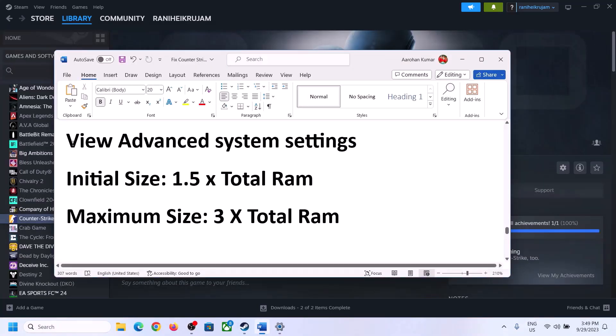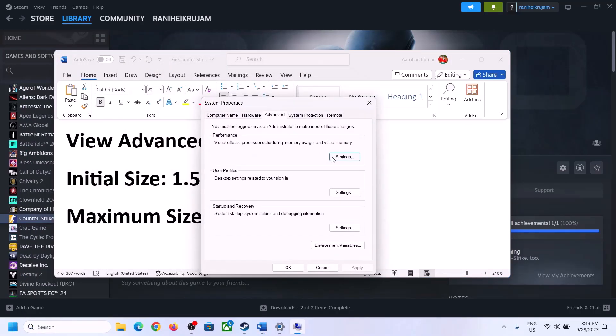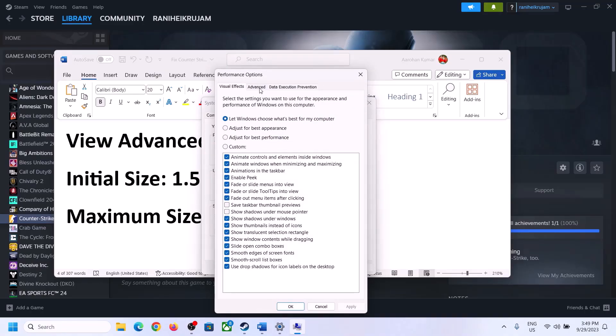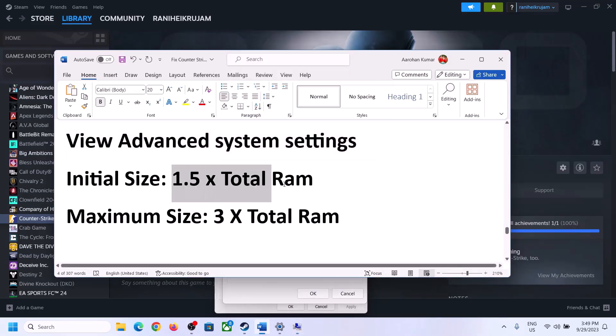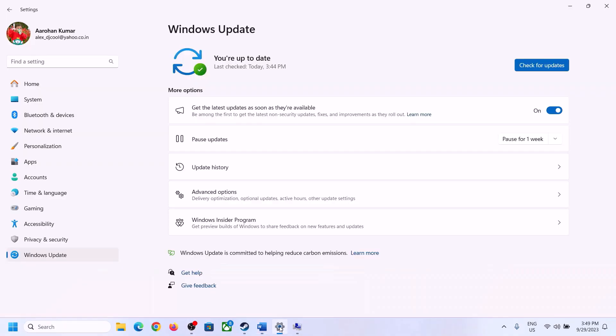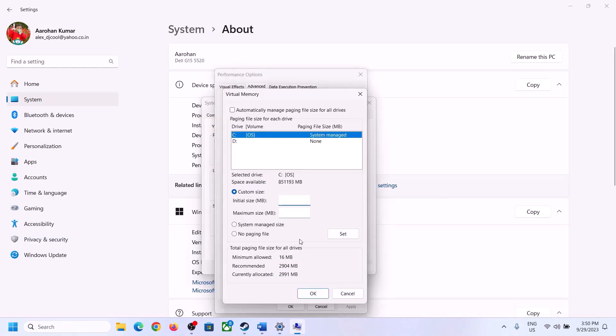The next step is to increase the virtual memory. Type View Advanced System Settings in the Windows search box and click on it. Click the first Settings button, go to the Advanced tab, and click Change. Uncheck the box that says Automatically Manage Paging File Size for All Drives, and select the drive where the game is installed. Then check Custom Size. The initial size is 1.5 times your total RAM in megabytes — you can check your total RAM in Windows Settings under System > About.